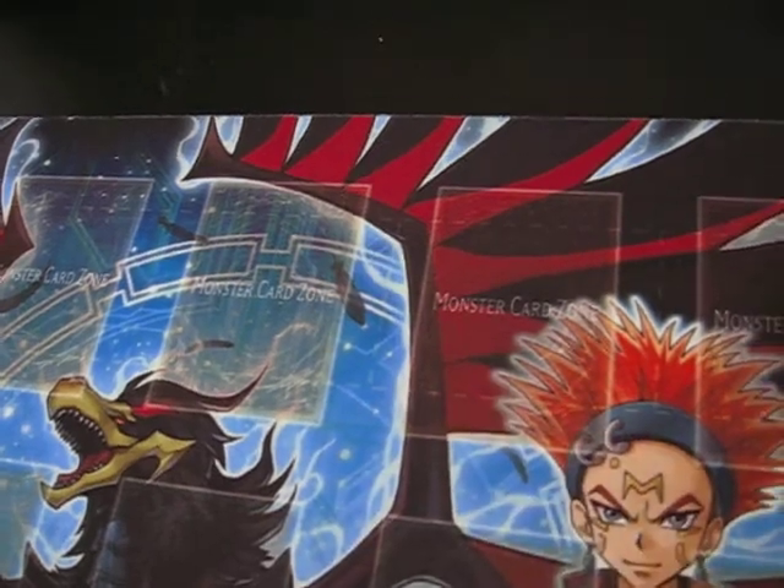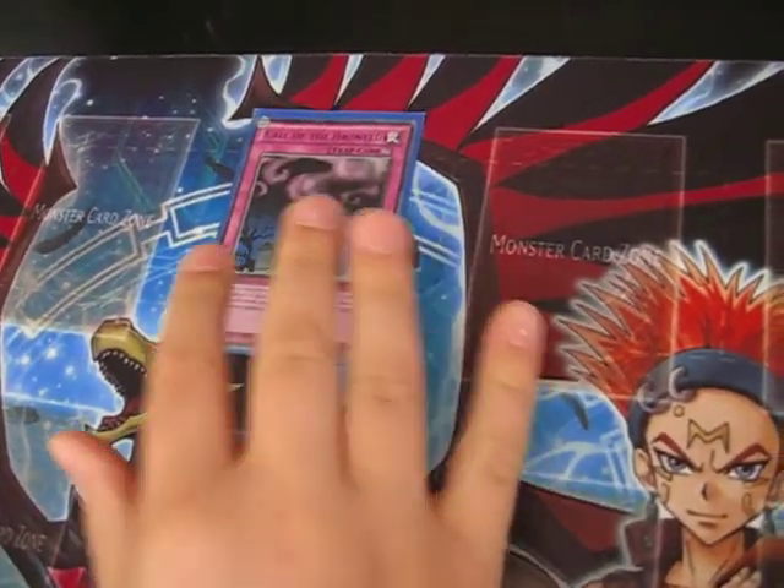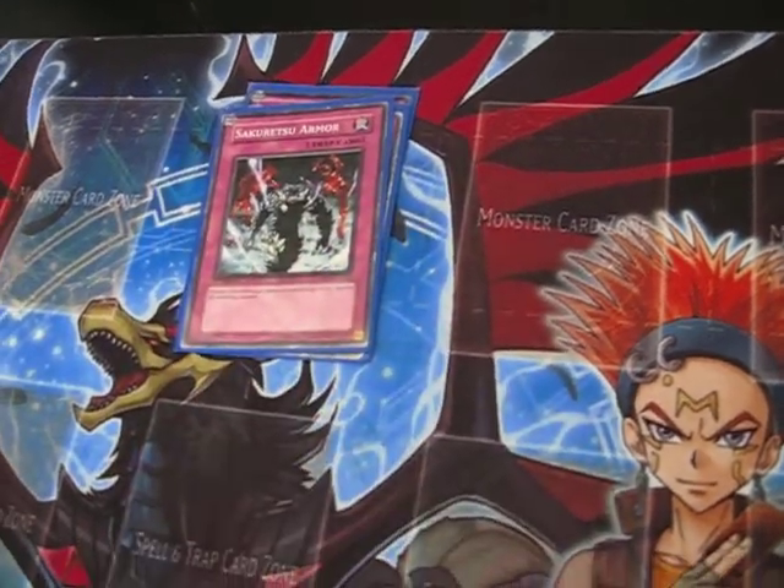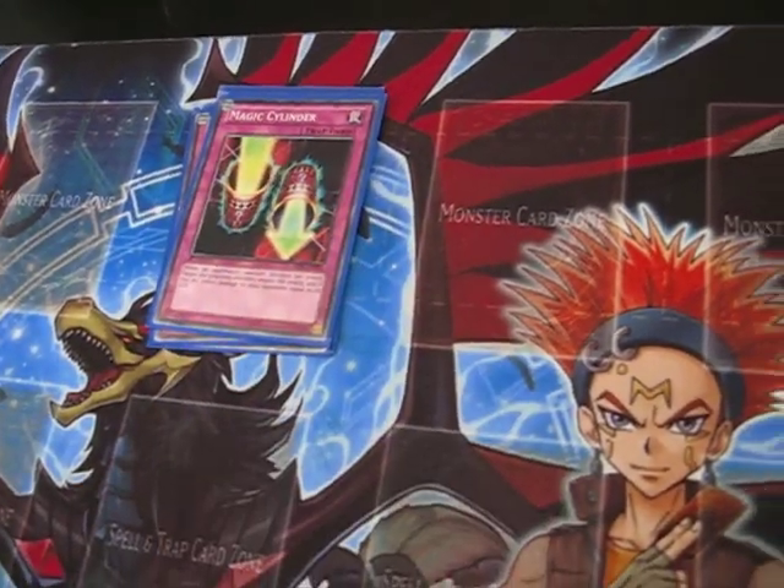Now for Traps: one Call Fionted, one Spellbinding Circle, one Sacred Sawmower, one Magic Cielder, and one Dark Bribe.